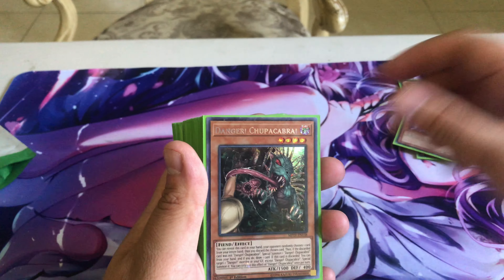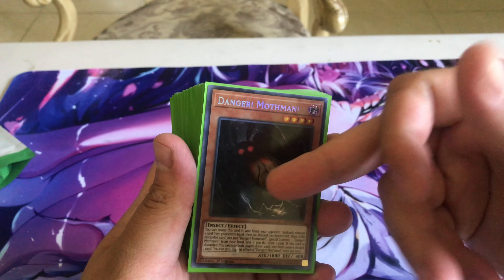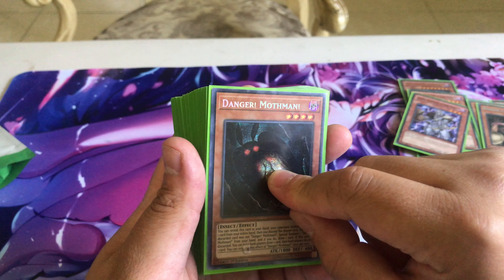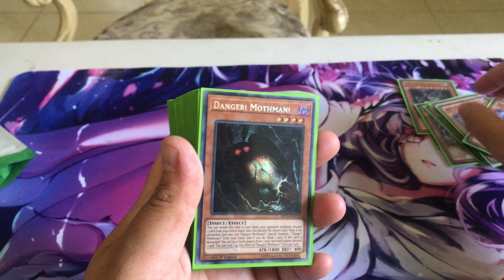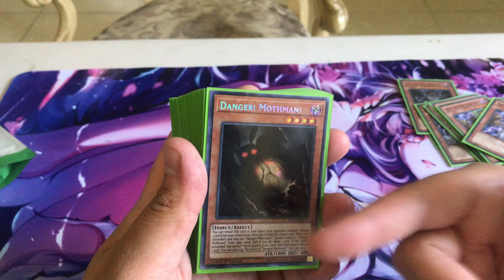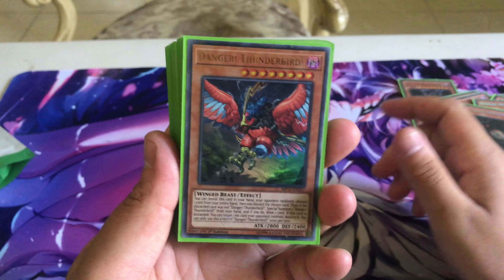Three Danger! Mothman might be one of the better Dangers for Dark World decks in general because when he's discarded you get to draw a card and discard a card, and that discard triggers any of your Dark World monsters' effects. So we max him out at three for consistency — he helps you do so many plays with this deck.